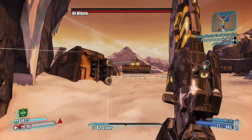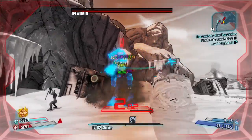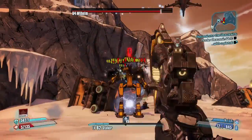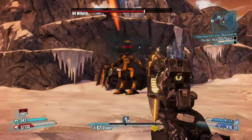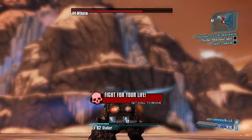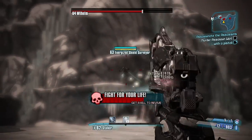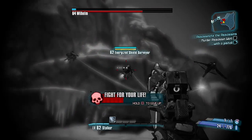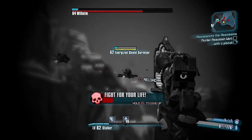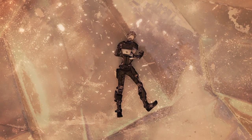So here we are. Now, the trick is, slag Wilhelm with any means necessary, and then simply unload. I'm going to be really embarrassed if I don't do this. Yep, that is embarrassing.